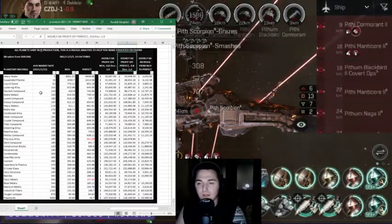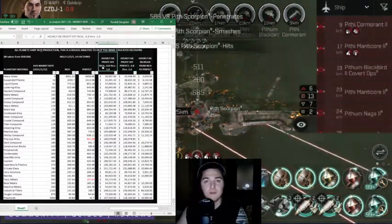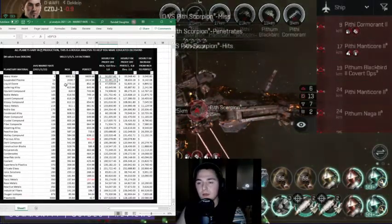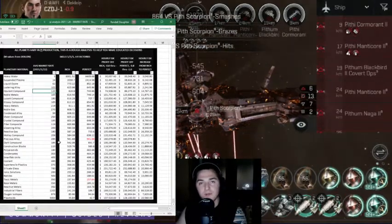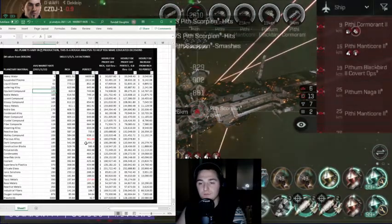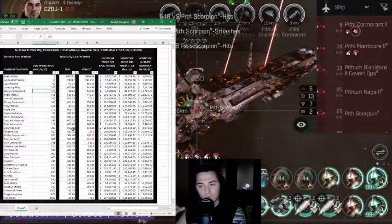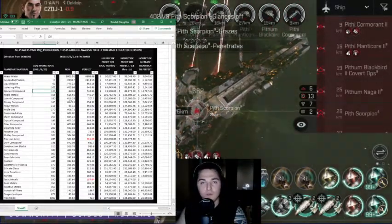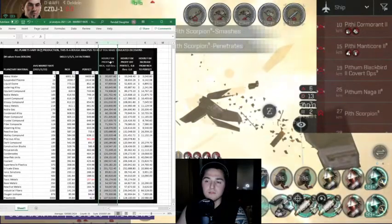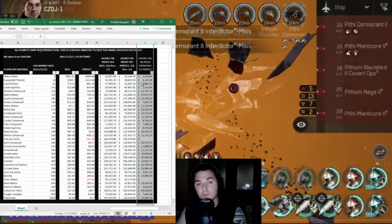The PI chart is broken up in two ways. I'm checking out hourly profit off of rich resources and hourly profit off of perfect resources. All planets vary in the PI production that they give per factory. This is a rough analysis of a lot of planets — I took sort of high to mid-range, pretty close to perfect planets for both. Column I is for rich, Column J is for perfect, and Column K gives you the difference between rich and perfect.